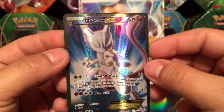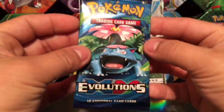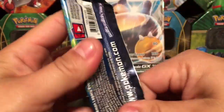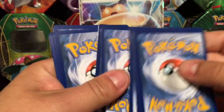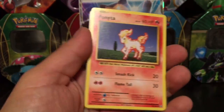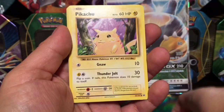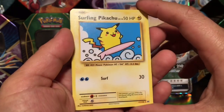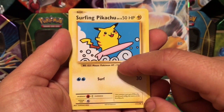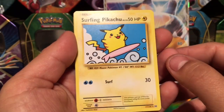So far this Snorlax GX box has been extremely good to me. Moving on to the next Fates Collide pack with Mega Venusaur on the front. Also guys, don't forget to check out the links in the description — Instagram, Facebook, Twitch, Twitter — wherever you want to follow me. Oh, look — here we go — Surfing Pikachu! I actually needed this one. It's a secret rare, not a holo, but a secret rare nonetheless.